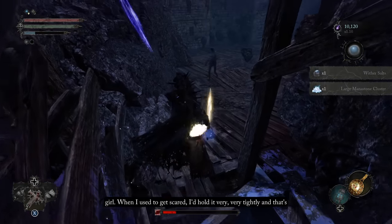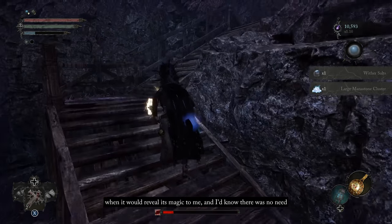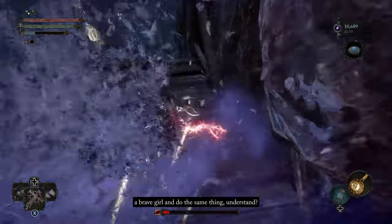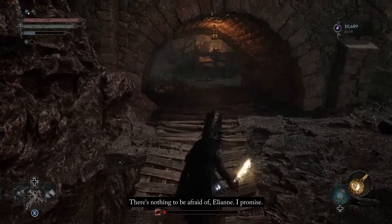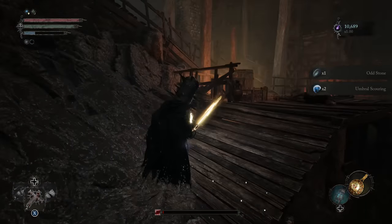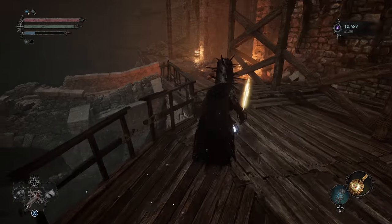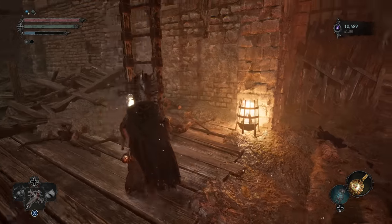Alright, now we can go and get this sticker. She's taking her out. Go ahead and exit now. This is the Odd Stone, which is basically a reusable anti-holy buff. I believe you have to talk to Pieta to refill it every time, but I'm not 100% on that — it's something I haven't actually tested.